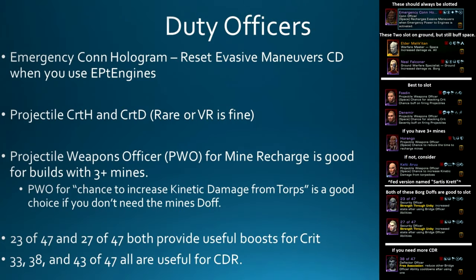Now let's talk about Duty Officers. For space, the big ones are Emergency Con Hologram — which resets your Evasive Maneuvers cooldown when you hit Emergency Power to Engines, obtainable from a rare Phoenix token. After that, look at projectile crit chance and crit severity doffs — rares are fine and usually cheap. If you have a few mines, consider a projectile weapon officer for mine recharge. There's also an ultra-rare doff with a chance to increase kinetic damage from firing torpedoes — a Cat 2 buff of 15% at three stacks, roughly a third of an Attack Pattern Alpha's worth of damage.